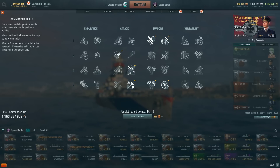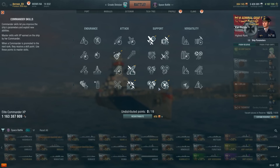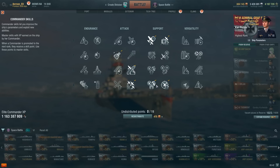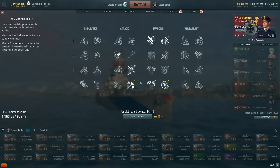For the last eight points you can decide, like on normal carriers, whether you want Concealment Expert. I went with skills that help me against being sniped because I will go closer and do close combat in this aircraft carrier. As a result I think Advanced Firing Training and Manual Fire Control for AA is going to be excellent.